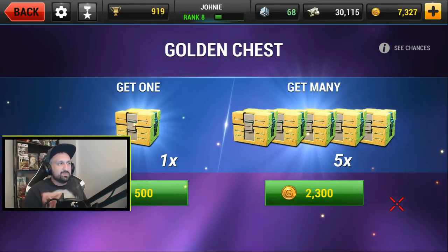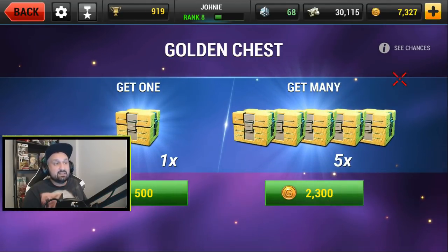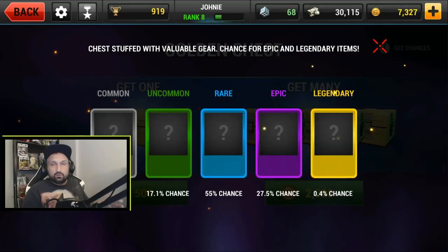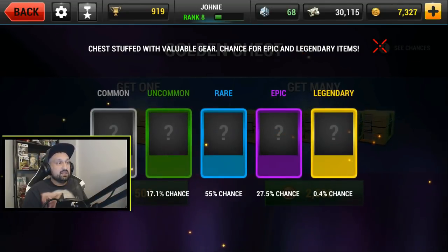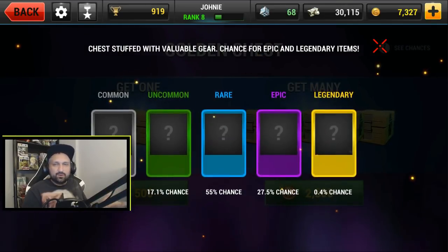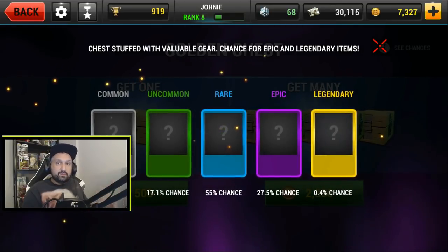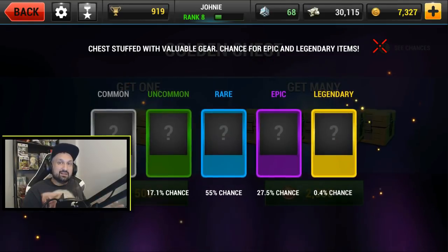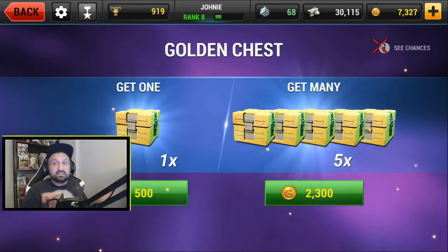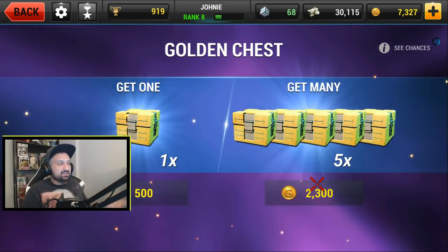With the free gold and stuff I can buy five golden chests three times probably, and that's pretty much it. From what I understand you get cards in these chests. You can see the chances if you click at the top — 50% chance at rare, 27% epics, almost no chance at legendary. You get weapon parts and zombie parts. A lot of stuff is locked until you progress in the campaign — I'm still at tier two.